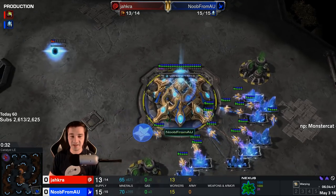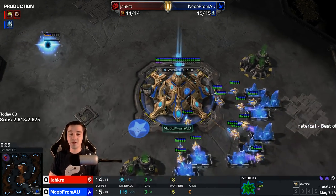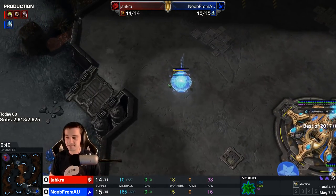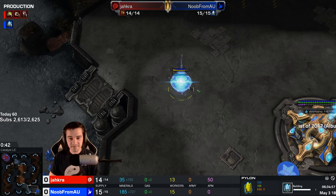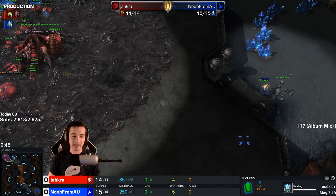And in the bottom right, a noob from also Austria — noob from astronomical units — with a pylon, doing just enough to be able to wall off some of his ramp, but not all of his ramp.